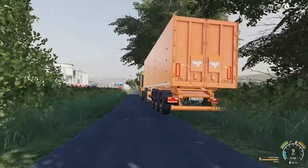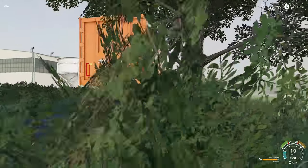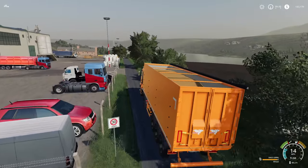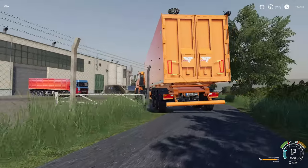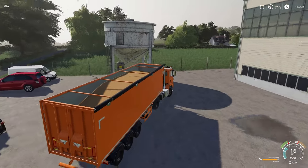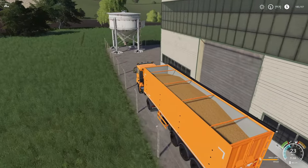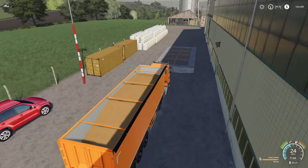Does it have rear steer? I think it does. I'm going to find out for sure once we take this turn right here. Yes — the rear wheels steer, but the front two wheels do not on the trailer. I could have sworn they did, but it doesn't look like they do at least on this one. Let's bring this around and get this sold — should get a nice little penny for this.